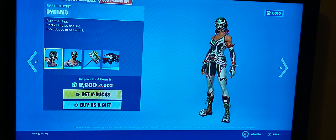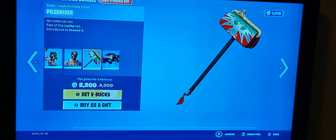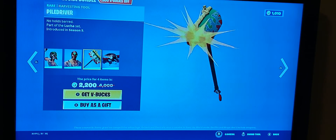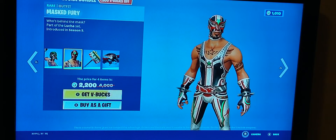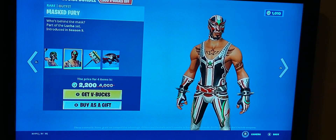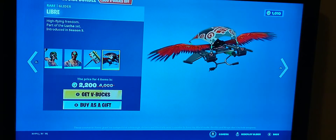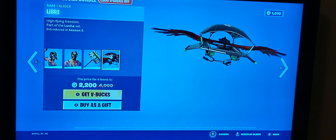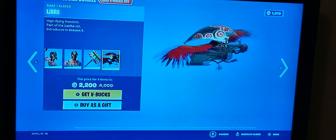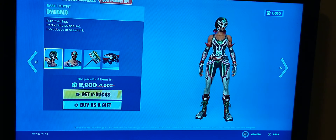The Lukehanja bundle is back and hasn't come back in a long while. I like this bundle because it has some really rare items — like the Pile Driver, which looks really good, and the Mask Fury, which isn't that common. His glider is like the Raven glider from last time and it's pretty good. I like the color.